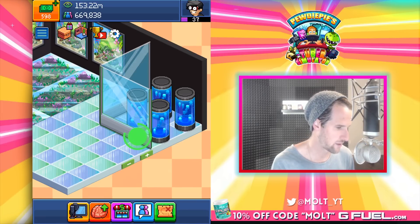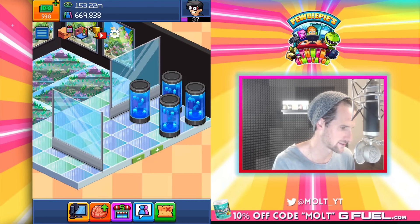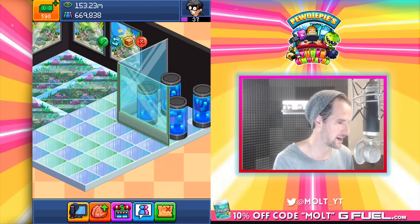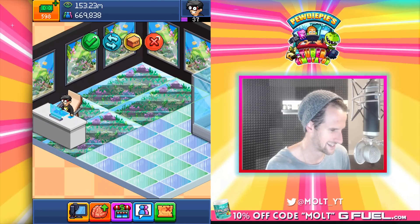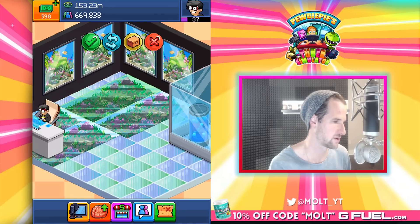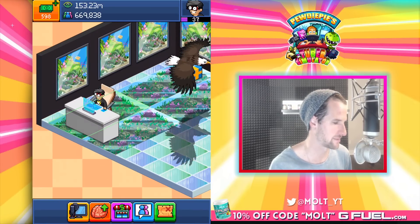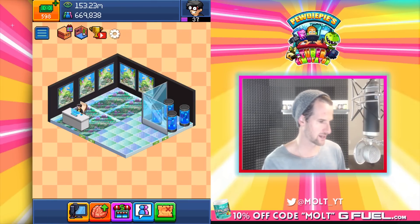I want to take these and scoot them out just a little bit — spread these out a bit more, like that. Now we'll grab this and bring it over. Look how good this is looking — that's beautiful! Let's scoot these down just a bit so there's a little bit by the wall, and it won't be as big of a gap between the jellyfish farm and that. Yeah, that looks better.